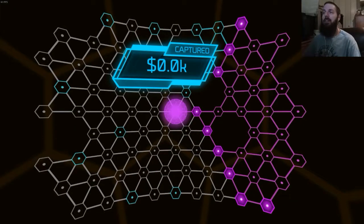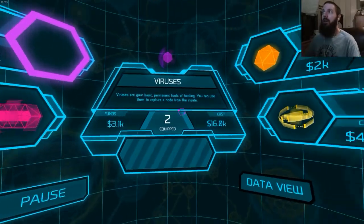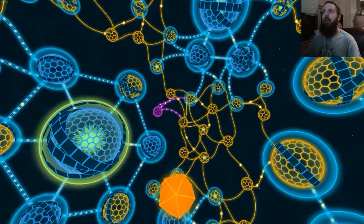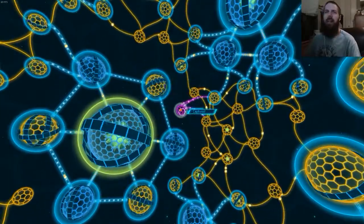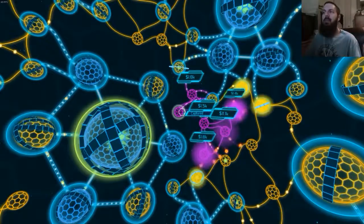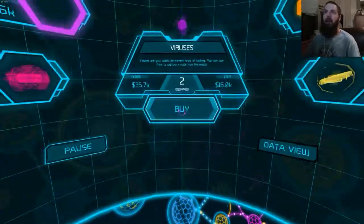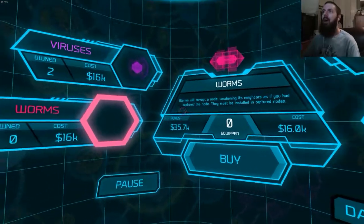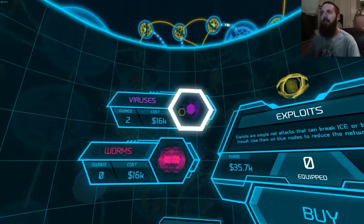It will definitely get purple to the middle before the blue can catch it. Now that we've done that, our total funds are 3.1k. What we really want now is a hydra, because the hydra allows you to spread the hack to any other nodes that don't have a shield on them. We hit hydra and watch our money rise — we now have 35,000 dollars. We also have worms, which corrupt nodes, and exploits that take down firewalls.